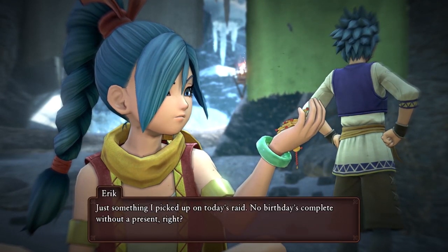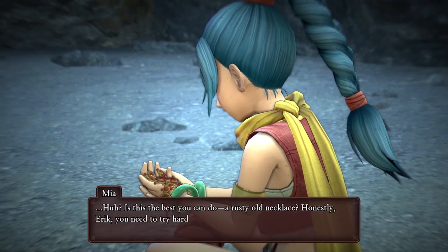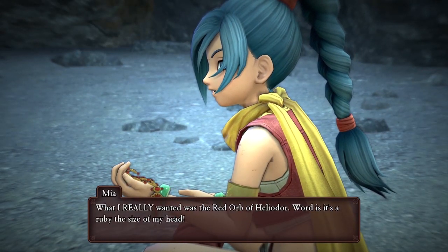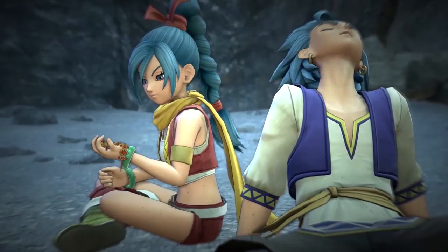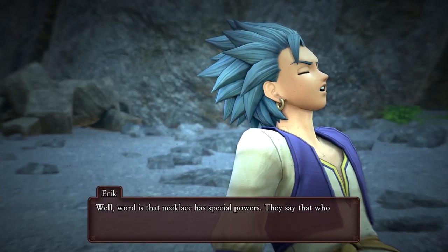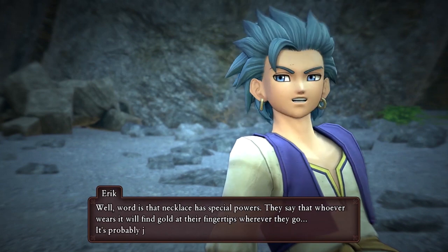Just something I picked up on today's raid - no birthday's complete without a present, right? Happy birthday sis. She's like, 'Is this the best you can do? A rusty old necklace?' It's like Eric has gone out of his way to get her a birthday present and she's basically like 'ah, forget you.' But she's still happy to have it because Eric gave it to her - it's probably just talk. She really likes it though, and she's still happy to have it.